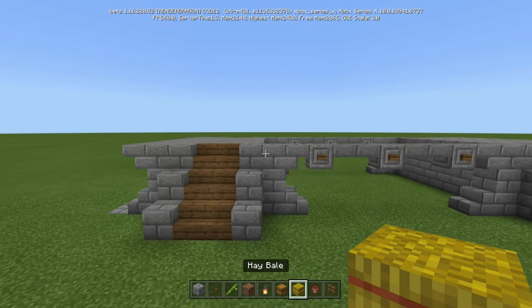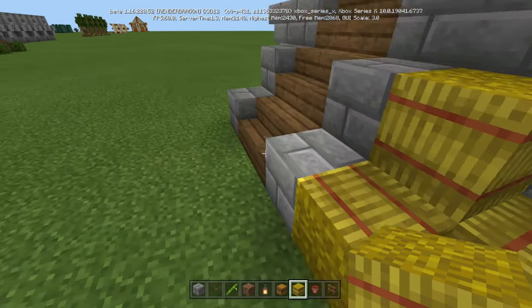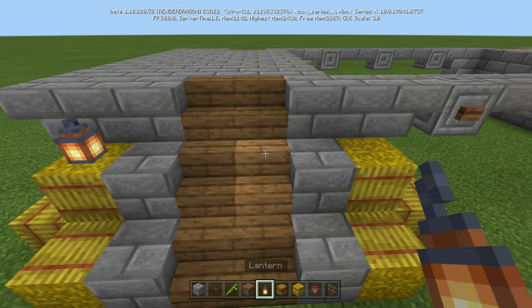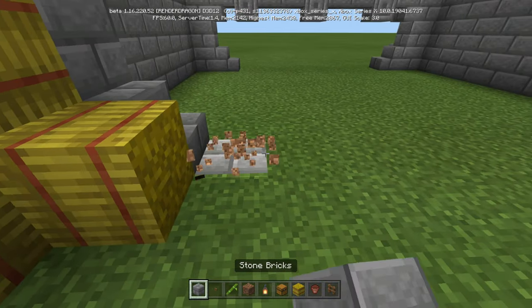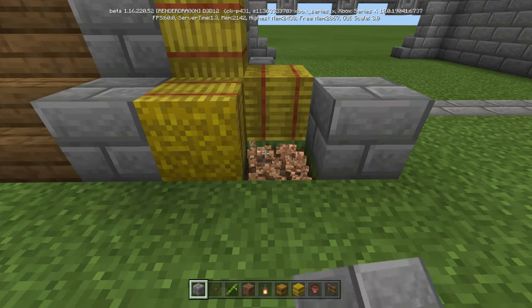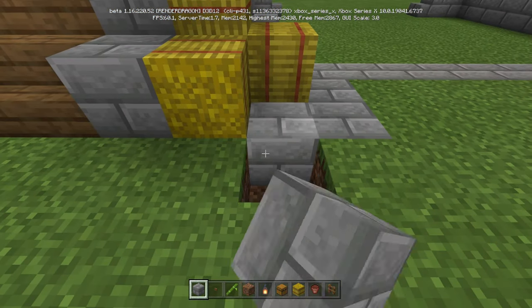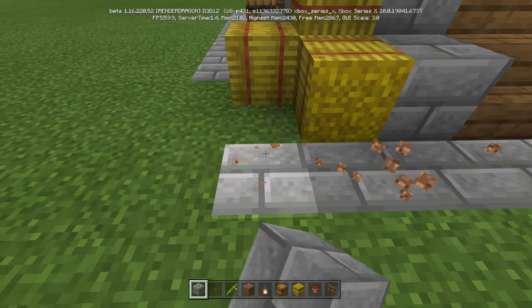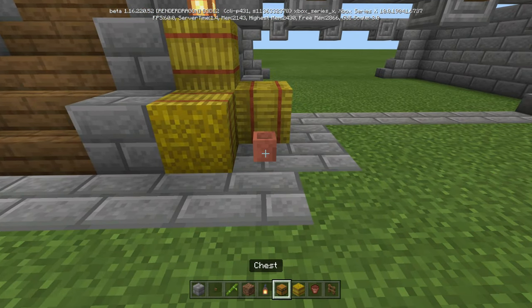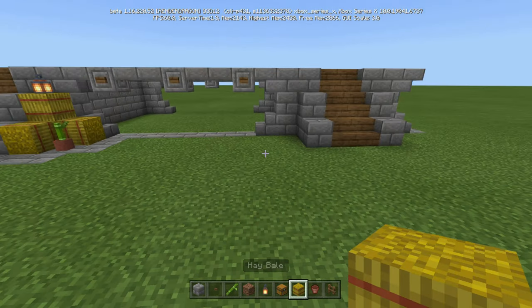Now we're going to take our hay bales on either side of the stairs, go up two, and come out this way and this way — on either side, so there and there. We're going to put lanterns on top like so. Then take stone brick and connect them from stair to stair, and make a hard trace going out all the way around, connecting to what we did there. Before anything else, we're going to put a flower pot and a piece of bamboo there, then do the same thing on all four sides.